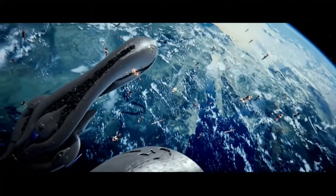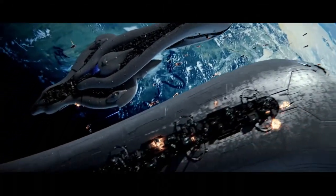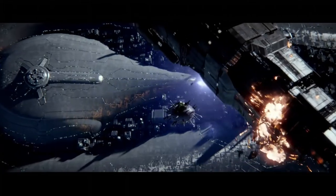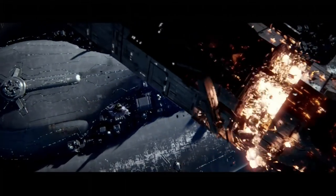Throughout the campaign and multiplayer of Halo 2, large ships can be seen — Human, Covenant, and Forerunner in origin. Today's episode of the Domain Records will take a brief look at and show you where you can see some of these ships in your playthrough or multiplayer match of Halo 2.